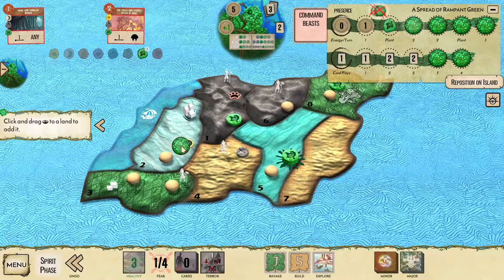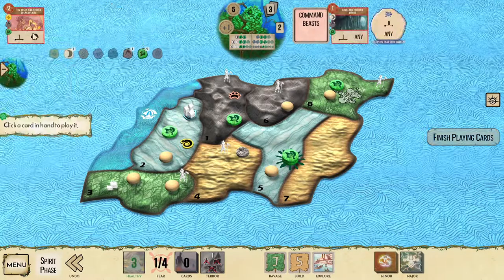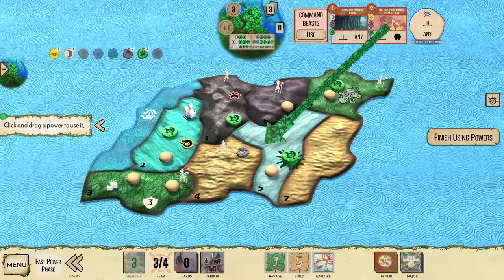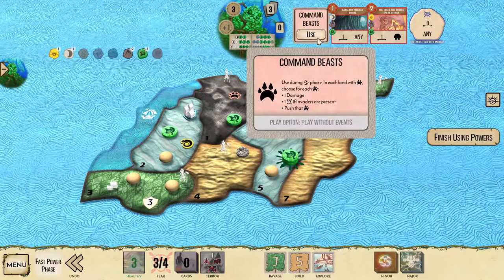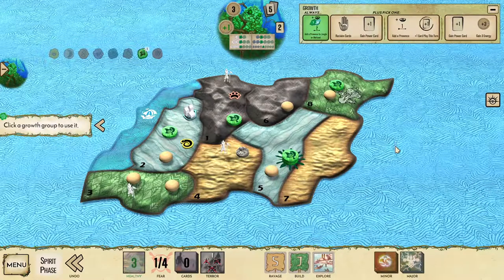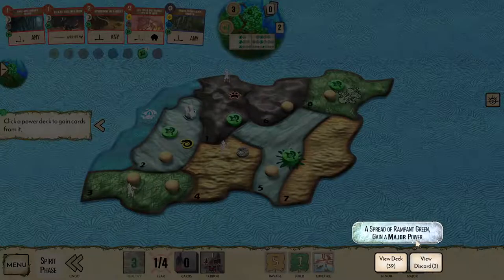So let's go ahead and place from the bottom track — you can place from bottom or top in that situation, but bottom is going to be slightly better here because we might want three card plays next turn. I'm going to use dark entangled woods in land three, and then use trees and stones to speak of war. In this case it doesn't make a huge difference because the explorer in land eight is going to die anyway — we might as well use it in land six. Command beasts we can use to get an extra fear. The invaders are exploring the jungle again, and creepers tear into mortar isn't going to do enough. So we're going to reclaim cards, and in this case I'm actually going to mulligan on our major and see if we can find something new.